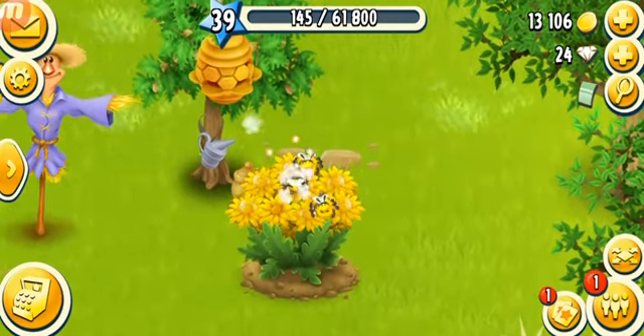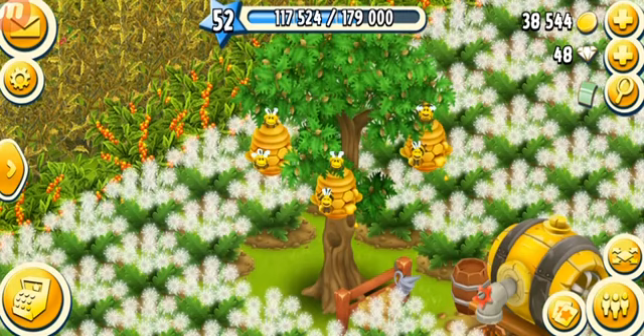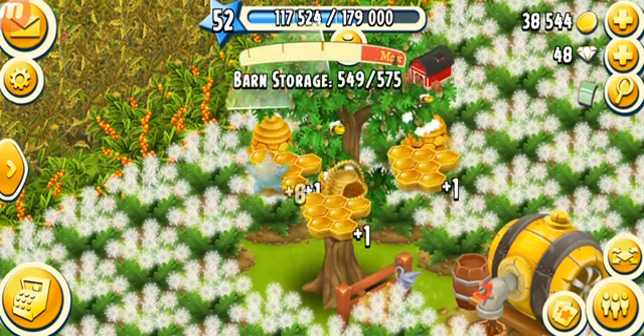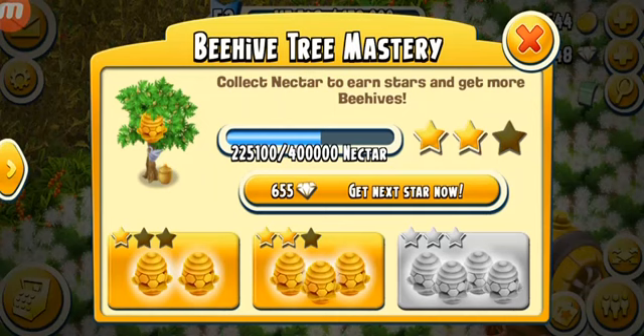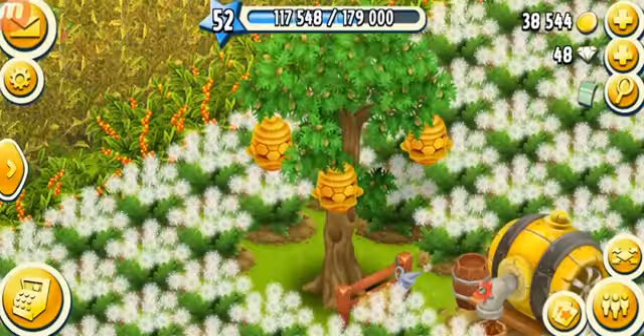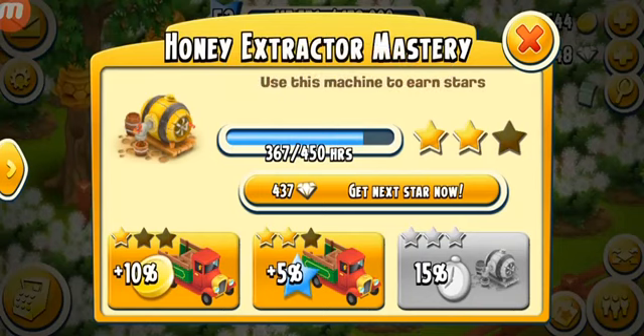I really like the animation of the bees — it's one of my favorite things in the game. The beehive tree has grown and it now has three beehives, so I'll be collecting them. For mastery I need about 400,000 and I'm at 25,000 — 100,000 nectar total, so it's gonna be a long time. Got two stars. The honey extractor is at two stars, 367 over 450 for the next one, which will let me produce 15% faster.